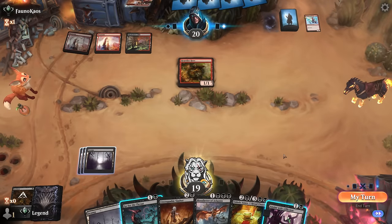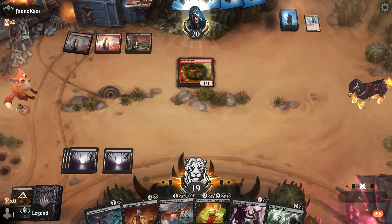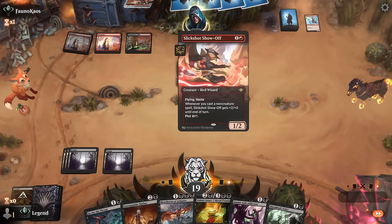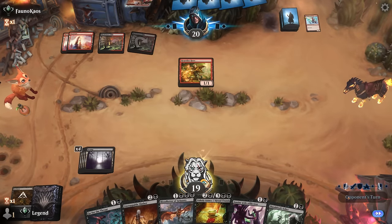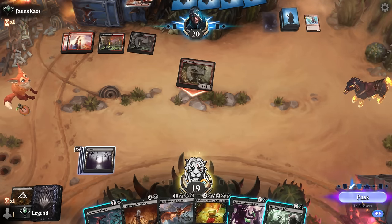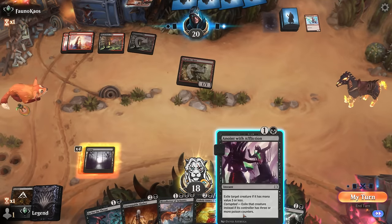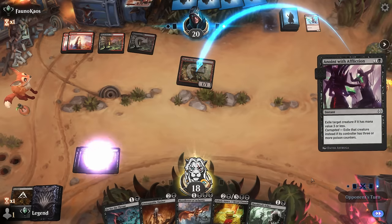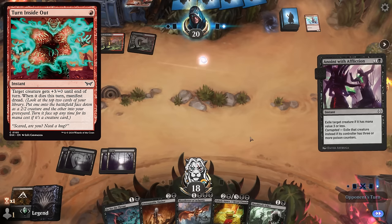Hardfire Hero — I could still Anoint and not have to take any damage, although if I'm going to keep up removal for Slick Shots I may as well keep up removal for both. Still waiting on land five. With Blood Letter we do have a flying blocker but it's not necessarily the best one. Hardfire Hero attacks — I'll take one just to see if they want to fire off a pump spell, I doubt it. End of turn I can Anoint now just to spend my mana. Then we don't have to worry about Turn Inside Out letting them Manifest Dread for an extra creature.